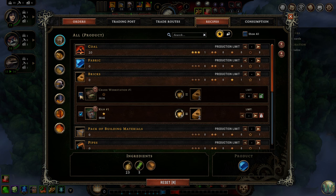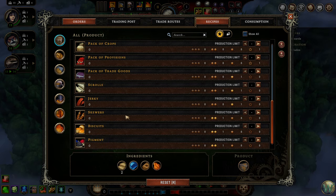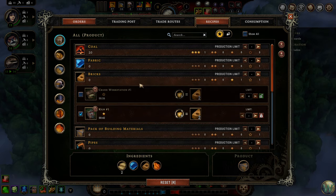We can see here that the recipe is disabled in the crude workstation but enabled here in the kiln. So you can scroll through this menu and see what all you can make right now, and what options you have of where you can make it and at what quality. There's also a summary up here of how many buildings you have at each of the four different star levels, zero through four, so you know how many choices you have in each of these recipes.